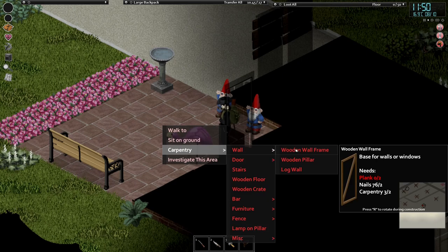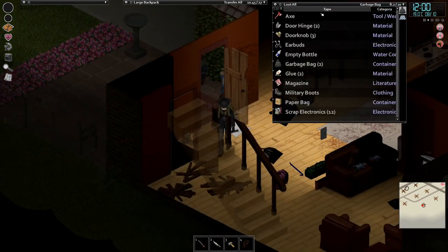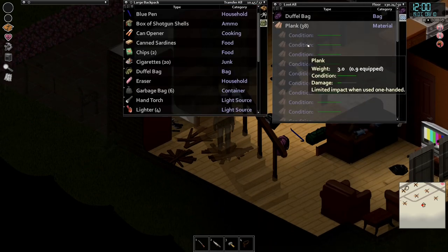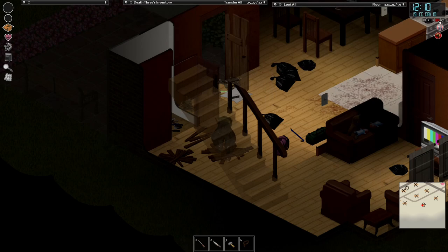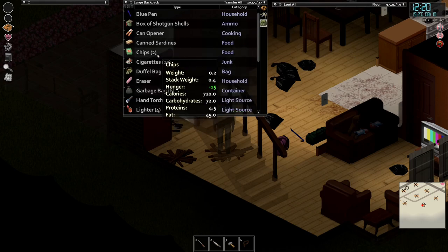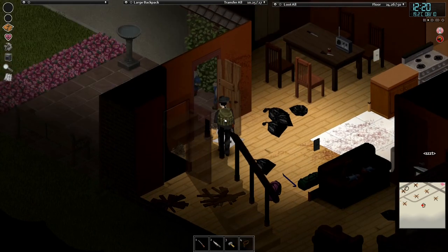What do we need for that? We're going to need a bit of wood. Two planks for the wall frames, which we should have bucket loads of here. We're just going to grab a whole heap of these. He does need something to eat as well. I should just grab something out of the freezer. Eat a pack of those.